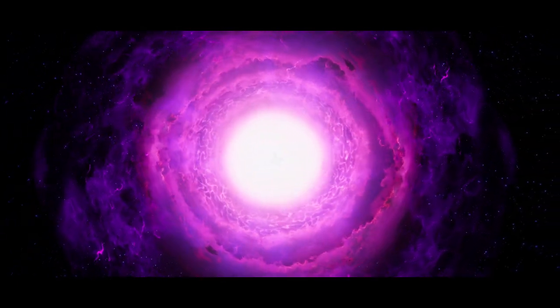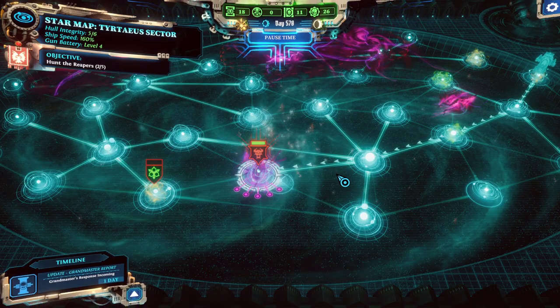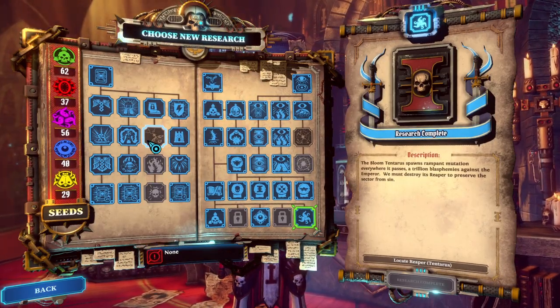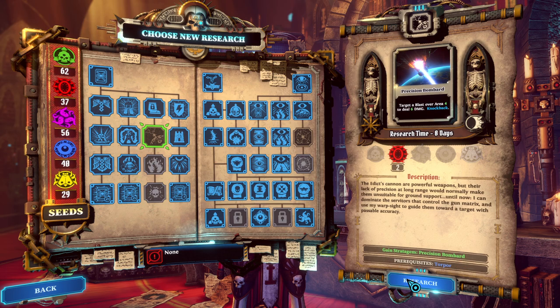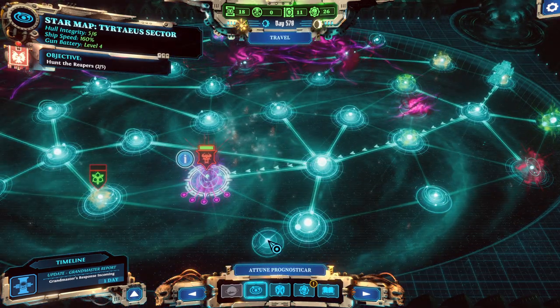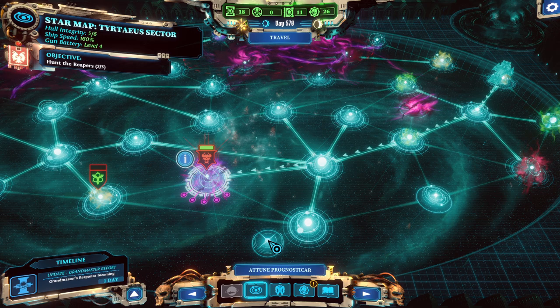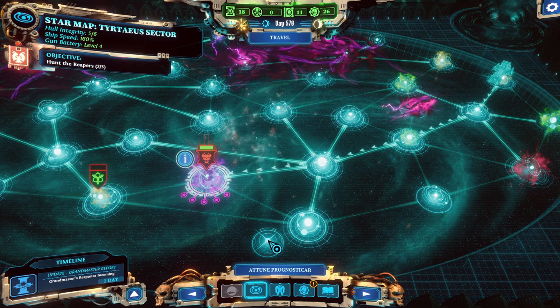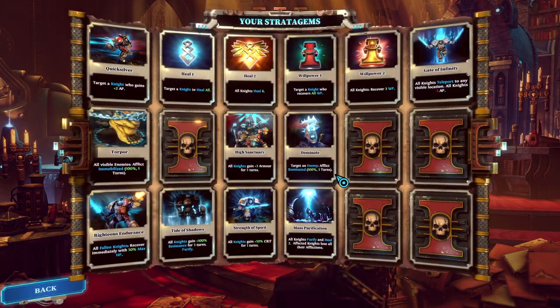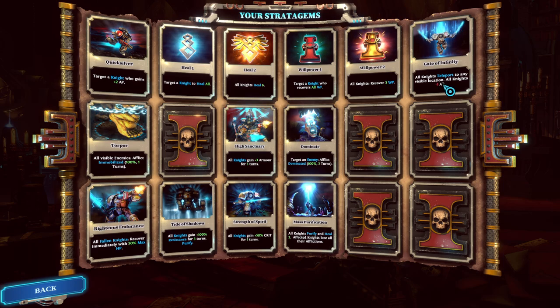In addition to that, we're about to get our Grandmaster's Report. We have to do research — might as well not waste the time that we take to get there. This actually comes at a pretty interesting time with regards to this Reaper, because we just got a patch dropped which has nerfed the Gate of Infinity stratagem, which now does a minus 1 AP to all knights when you use it. I do think it was necessary.